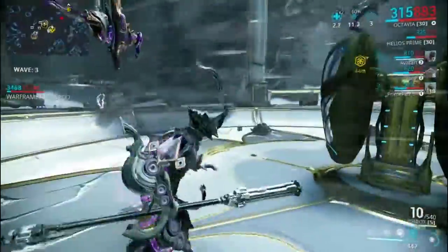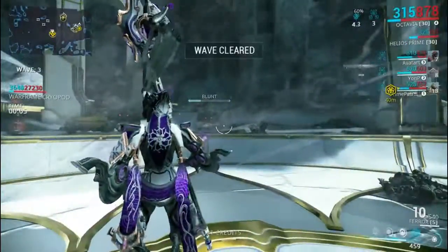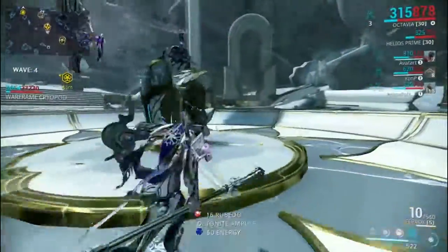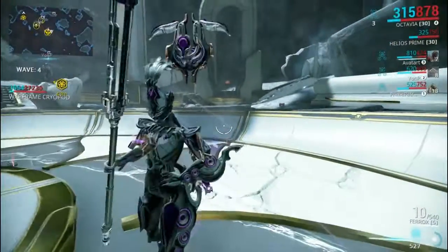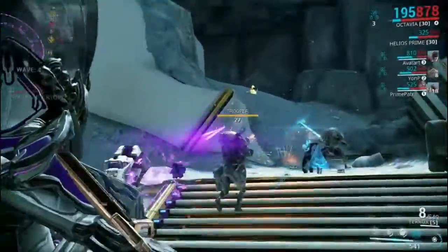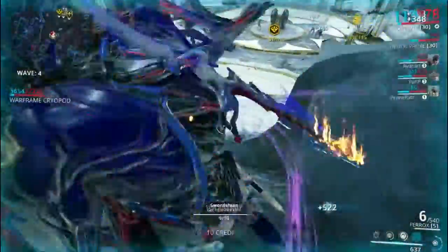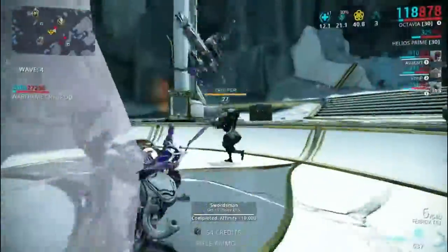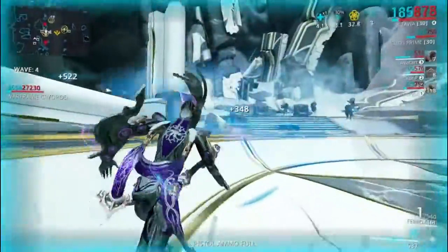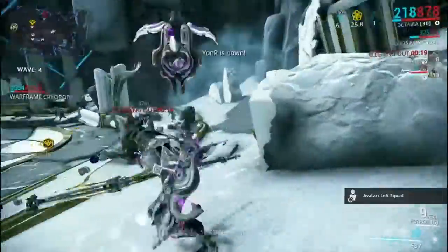Depending on how comfortable you feel, you may want to do a lower-level survival — maybe 10 minutes of Draco — and gauge the experience you're gaining. If it doesn't feel like you're getting enough, go ahead and leave and do something higher. I tend to do that a lot with weapons, especially when I'm trying new stuff out, because I don't feel comfortable enough right off the bat to go hog wild into a high-level mission and find out I'm doing absolutely nothing because my setup is completely wrong. I've made that mistake before, which is why I'm telling you guys this now.